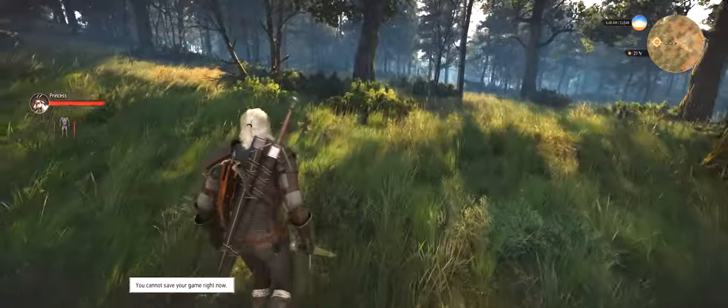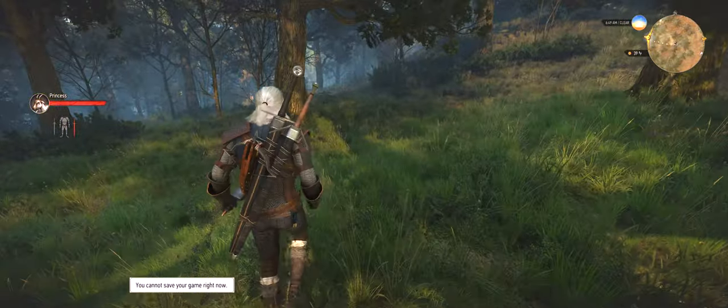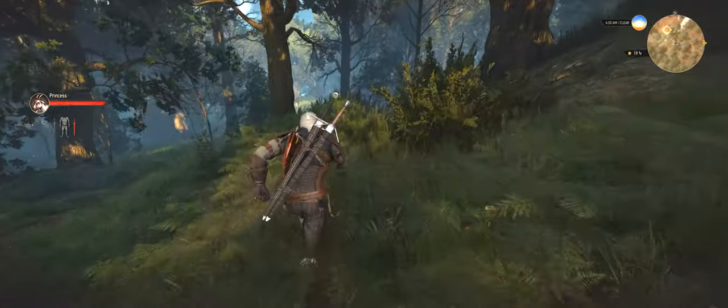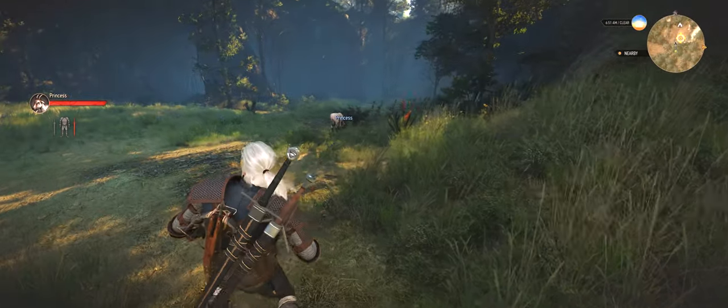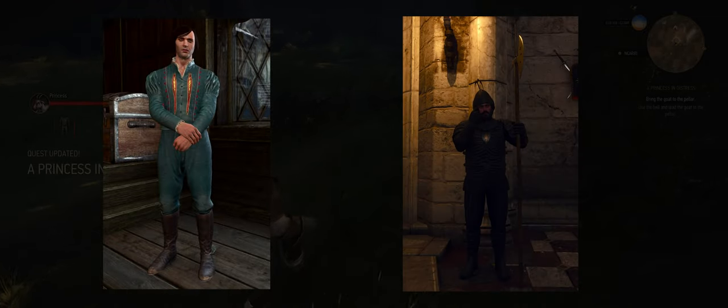Greetings, I'm Valk. The Witcher 3 had 16 free DLCs released before the launch of the next-gen update. Three of them were alternative appearances for Ciri, Yennefer and Triss. Update 4.0 brought two new free alternative appearances for Dandelion and for the Nilfgaardian Guardian Armor.